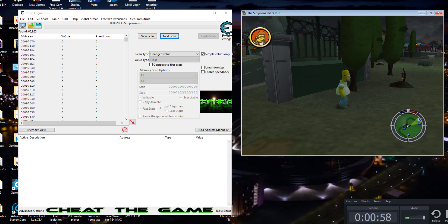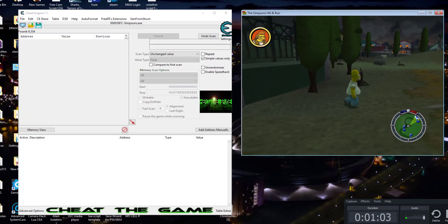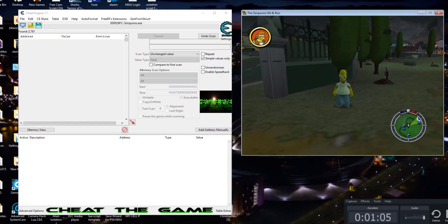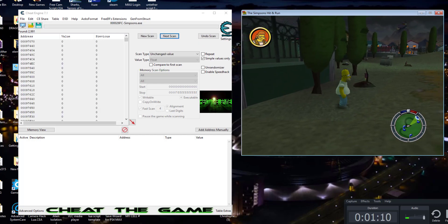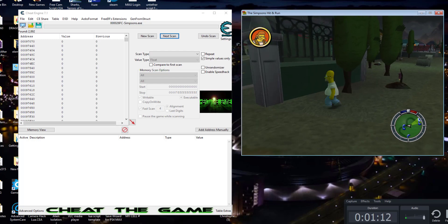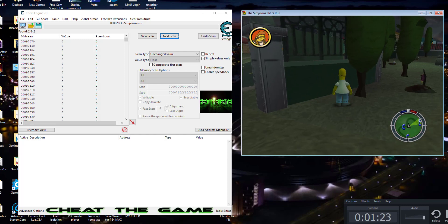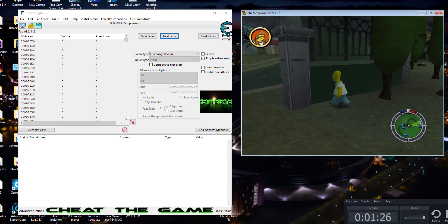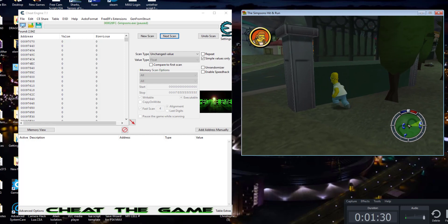Now that we've hit changed, we're just going to run around a little bit, then hit unchanged — because we know he's not touching a wall collision field right now. The only collision field we're touching is the ground collision, but the wall should have its own separate collision flag to stop him from moving on the x or z coordinate. Now let's run back to the wall — rinse, wash, and repeat. Run into the wall and hit pause while he's running, then hit changed.